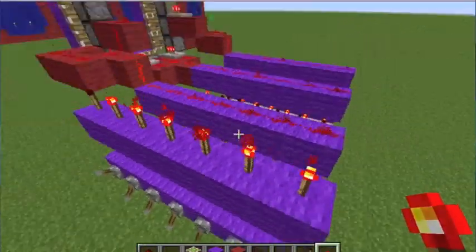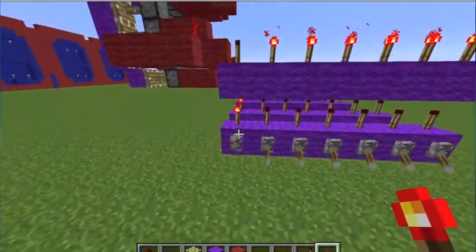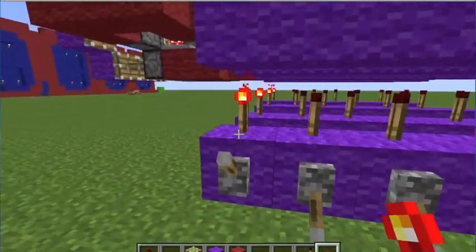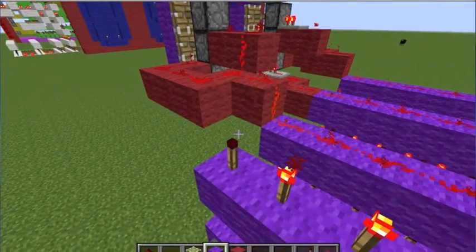Now we're just going to put this across. Notice how this one's off while the rest are on, because the power is going up into it. See how this entire row — that's meant for changing the numbers, you'll see.